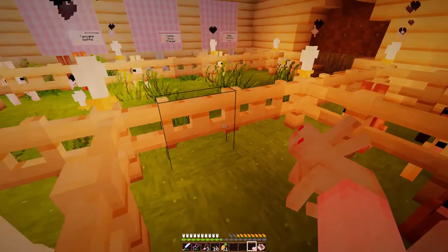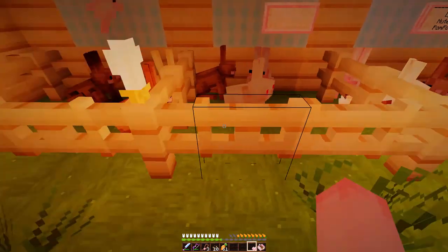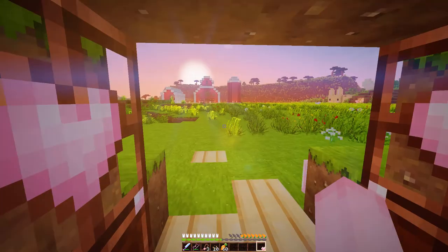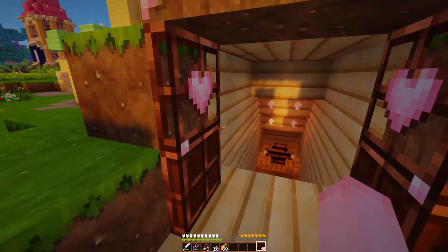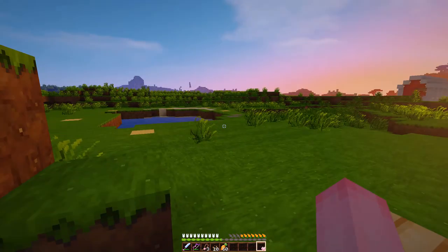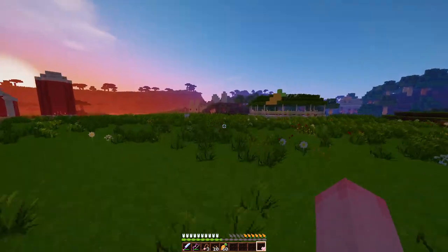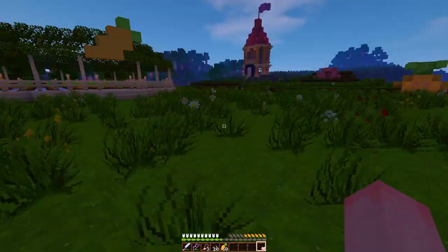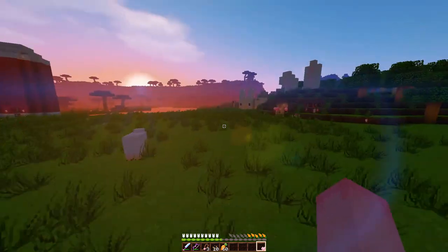I'm going to go and sort all this bunny stuff out, including all the names in the bunny book, and I'll see you guys once I've finished. The sun is actually setting in Bunnyville, so we're going to run over to our house before it gets dark. It gets dark so quickly in this world because of the shaders — literally it's getting pitch black.